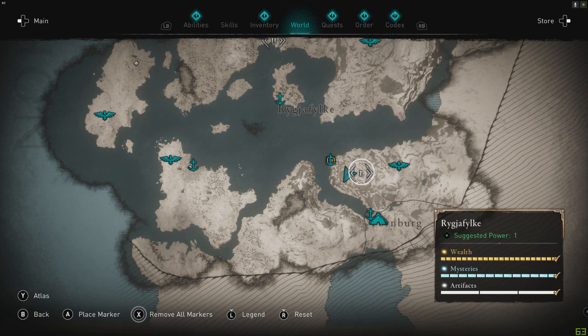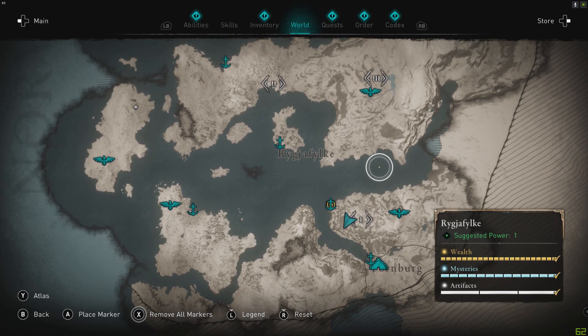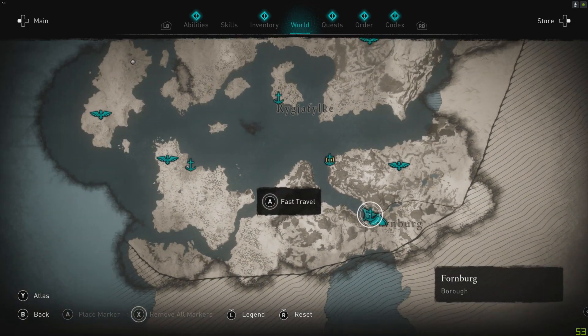Wolf fangs from the little snow wolves around Valka's hut is pretty much the best place to get them. If that's all you needed, enjoy. Goodbye. Good luck.